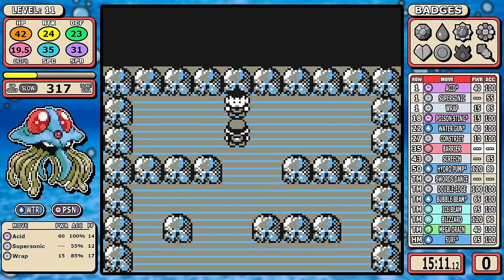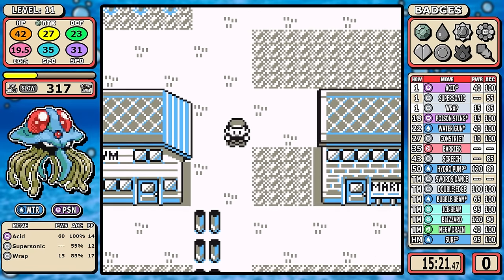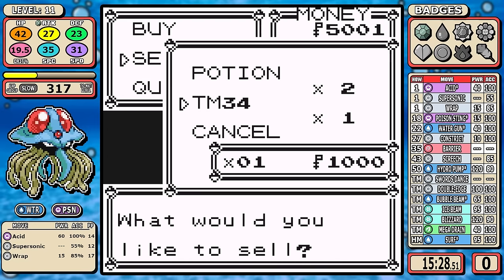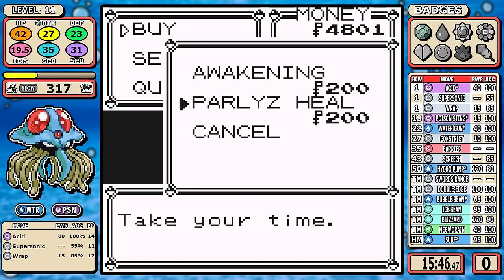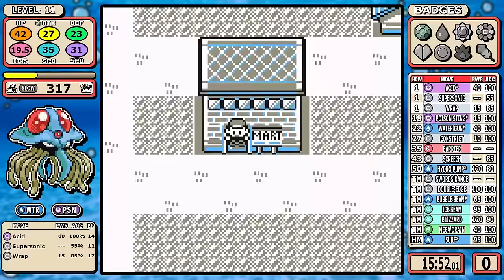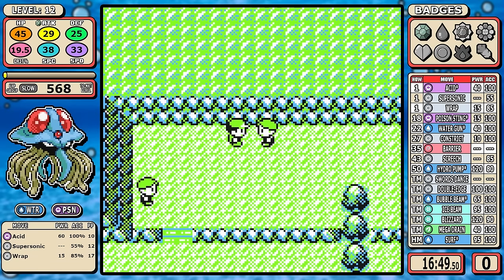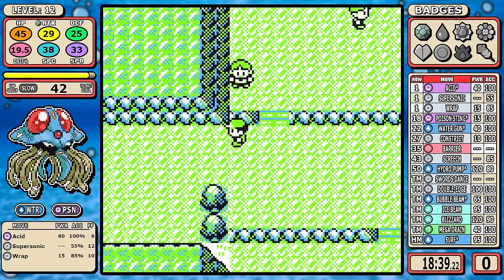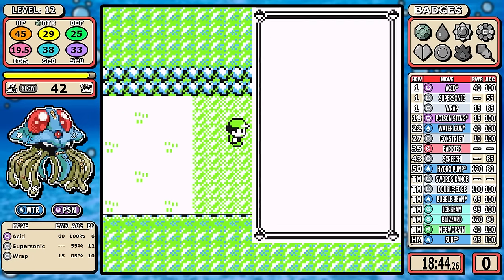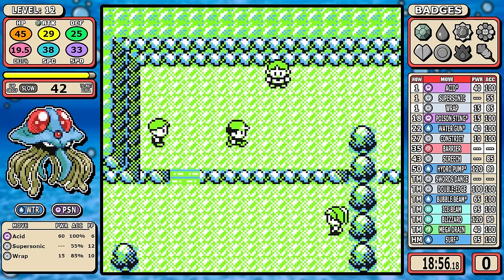Now that that's over, let's talk about what level 10 meant for this run. I often consider which gen-1 game is best for my tier list runs. Last time we did Yellow for Sandslash, and I thought this run would be a shoe-in for Yellow too. In Yellow, level 10 felt great for Brock, but in Red version — with Geodude having Defense Curl — I thought we'd need to be around level 13. Being able to do this fight at level 10 is a huge reason why I switched to Red version.